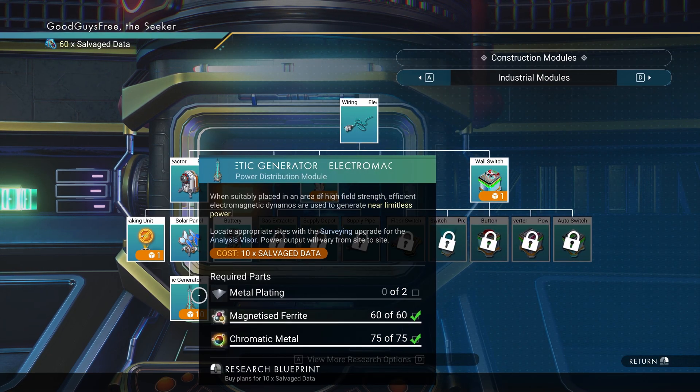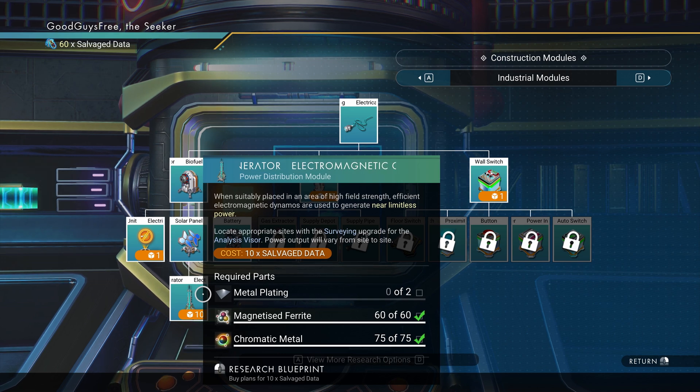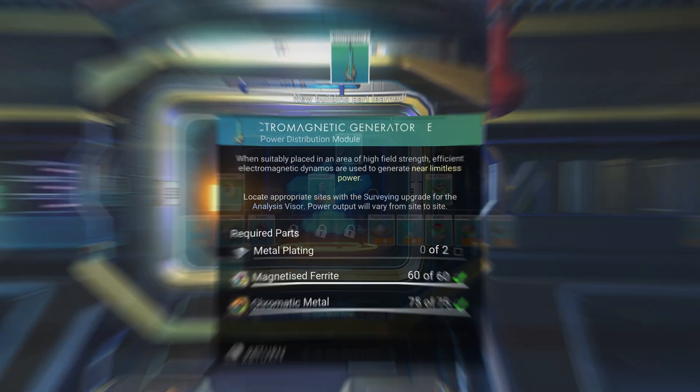EM generator: the big gun. Taps into planetary hotspots for steady high power. Blueprint cost: ten salvaged data. Place it on an EM hotspot.